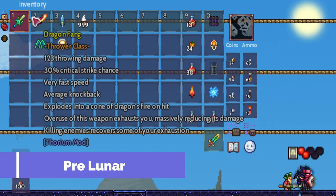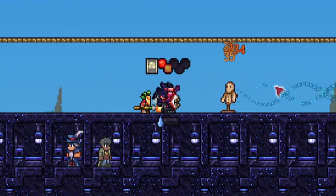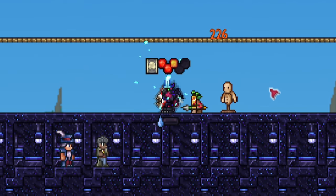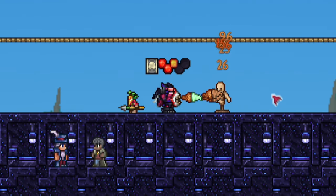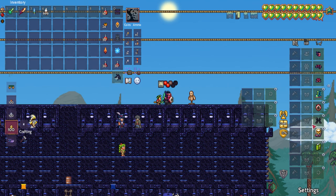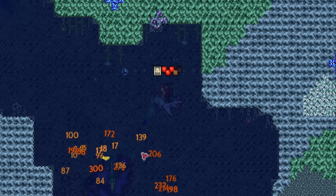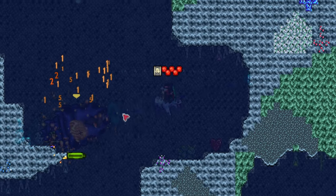Weapon choices here are Brine Fang, Dragon Fang, Cosmic Dagger, and Soft Serve Sunderer. You should now have Fish Run Wings; change Shinobi Sigil out for Destroyer Emblem. Before the Lunatic Cultist, Abyssion the Forgotten One is a Thorium boss as part of this progression phase.